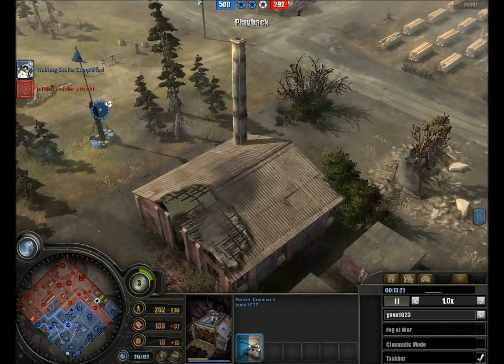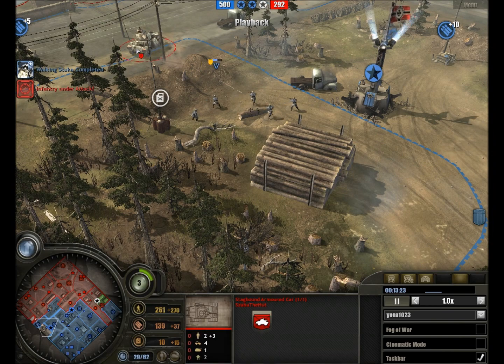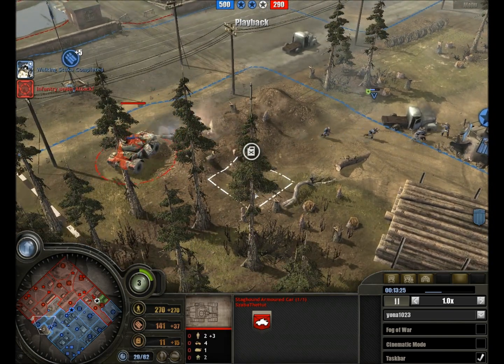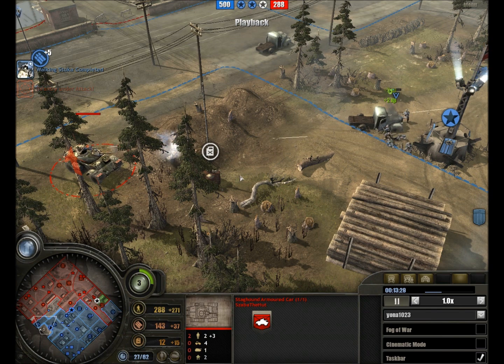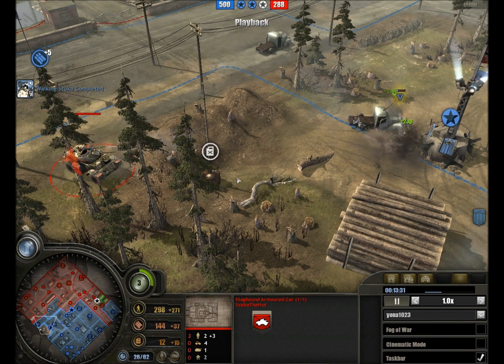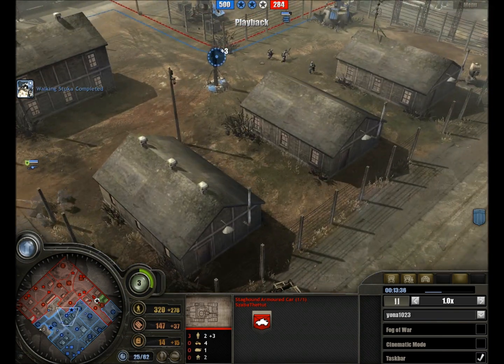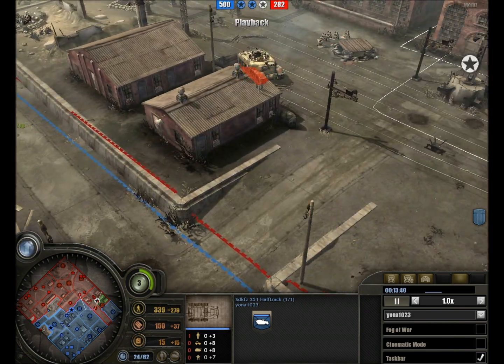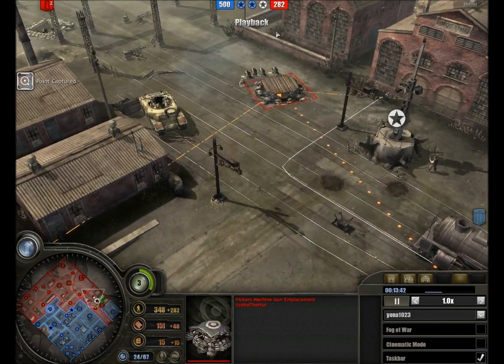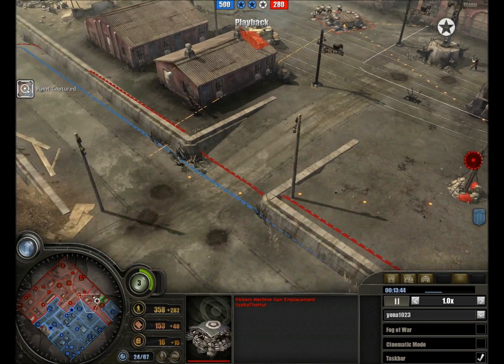We see a Panther on the way, and we also see a Stag car — an armoured car. The Stag car being a vicious little car, able to do a lot of damage, although the machine gun will receive a nerf with the next patch. The half track has been changed into a Stag car, and we see a second machine gun emplacement to cover this victory point.